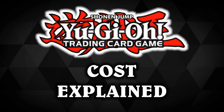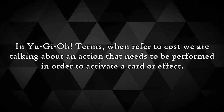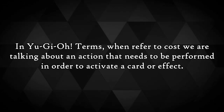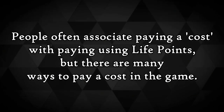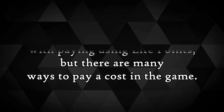So in Yu-Gi-Oh!, when we refer to a cost, we are talking about an action that needs to be performed in order to activate a card or effect. We will get some examples shortly to showcase some instances of costs you may already be familiar with. There are actually a variety of types of costs too and we'll cover the main ones in this video. Usually when people who are new or inexperienced at this game think of cost, they generally speaking just think about life points, which is indeed one way of paying a cost, but it's not the only way — there's actually plenty of others depending on what the card demands.